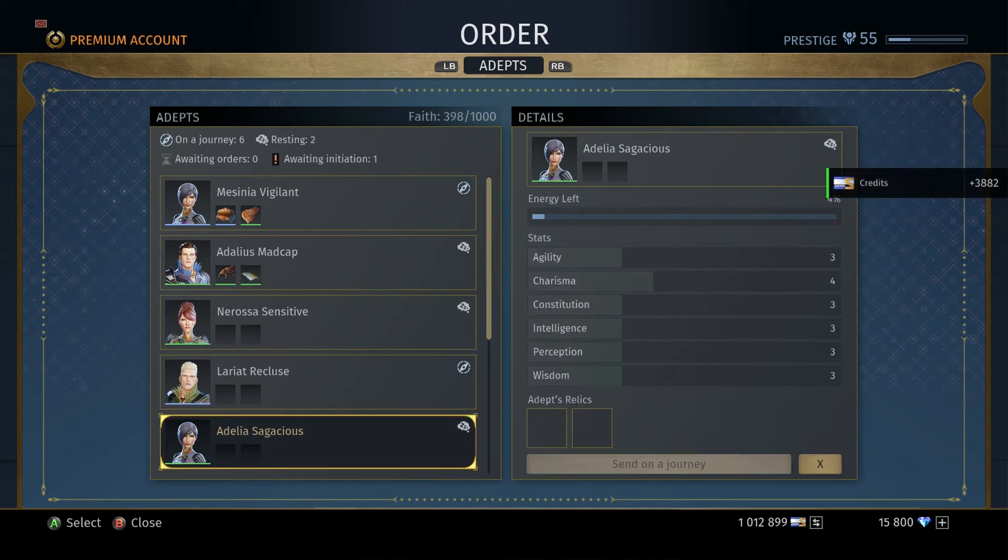Next we have Intelligence. Intelligence determines the amount of credits you get. So if you want your Adept to bring you more credits, add more relics to them that'll boost their credits.